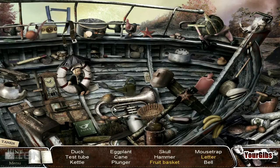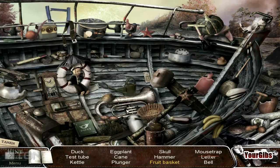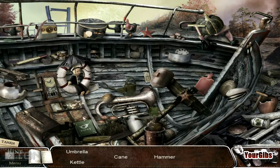I'd like to get at least one object. Always forget what eggplant looks like. Fruit basket! Rubber ducky — you're the one, need more fruit for the fruit basket. There's orange, there's eggplant. Mouse trap. We need the belt — finally, a half-decent belt. We need more: umbrella, a kettle and a cane. Umbrella, a kettle and a cane — hammer time, there's the kettle. So we need an umbrella and a cane.